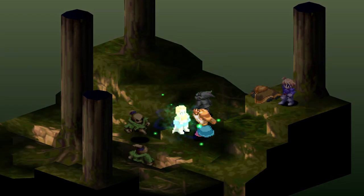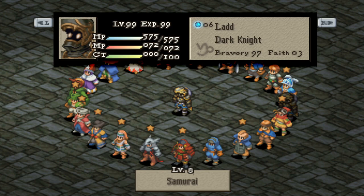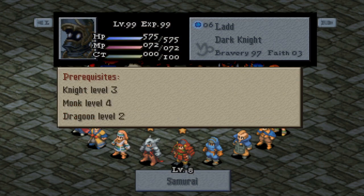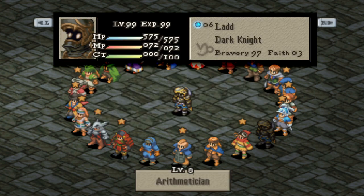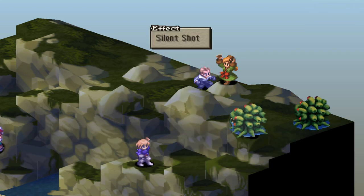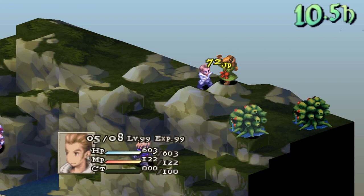Some of the generic jobs were vastly improved, with Samurai now having Double Hand as a passive support ability and Arithmetic with instant casts, making it a lot more worthwhile to use these jobs as a primary. There are so many nice things about this mod that I could make this a two-hour video, but I'll finish by talking about three more incredible changes I love.